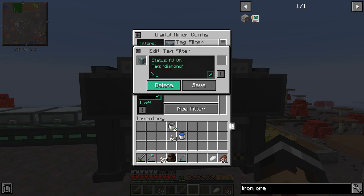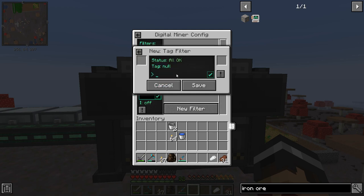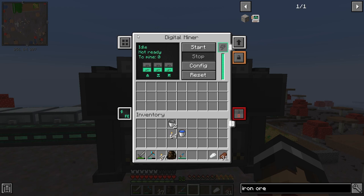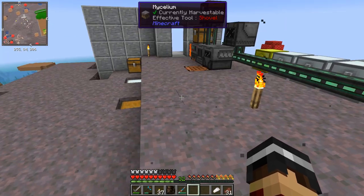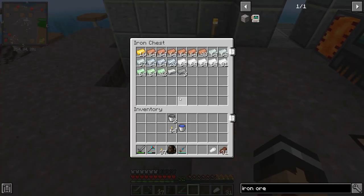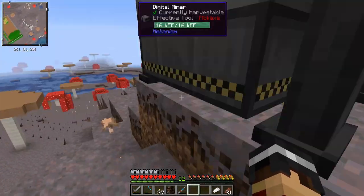What we want to do is get iron first, because that's the thing we're really low on. In the tag filter, if we type 'iron' with wildcards on each side and click save, you can see it's come up. Click back, click Start, and it scans — there are 1,883 blocks to mine where we've set it. You can already see iron coming through, and if we just leave this machine here it will carry on mining and put everything into its inventory, which we can then pipe into our ore processing setup.